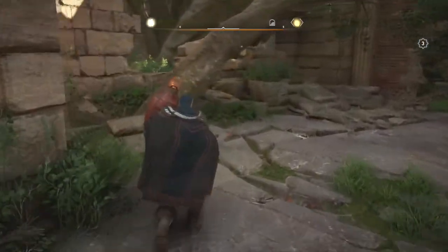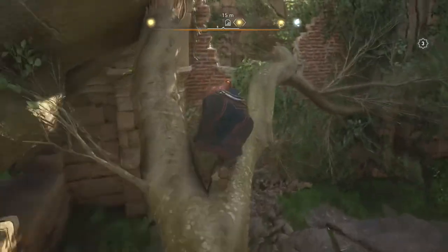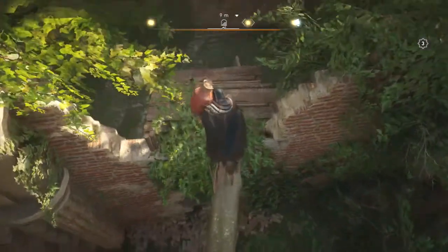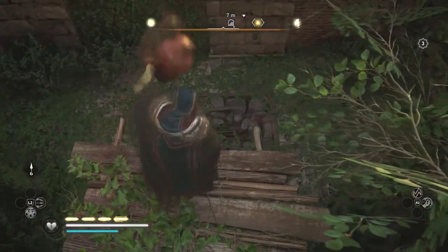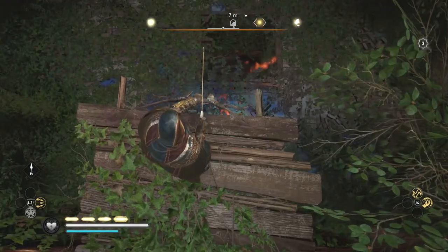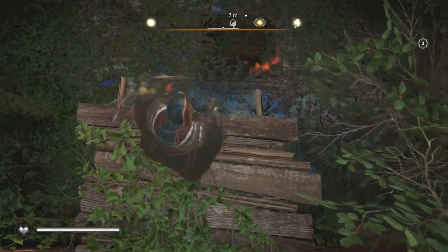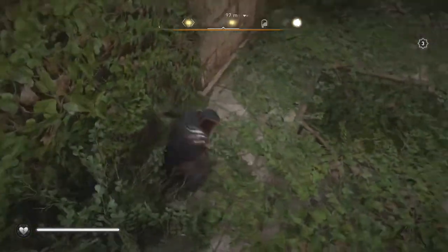All you have to do is throw it down onto the weak wall. There you go — and that's where the magic starts. As soon as the fire is out, into the underworld.